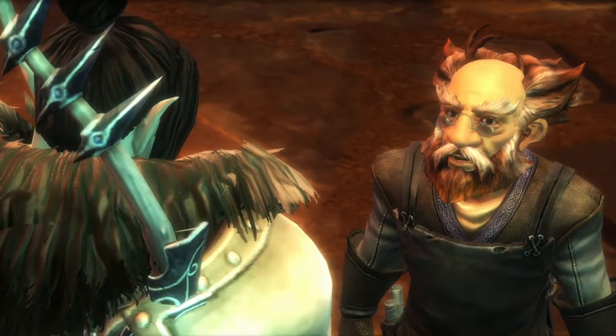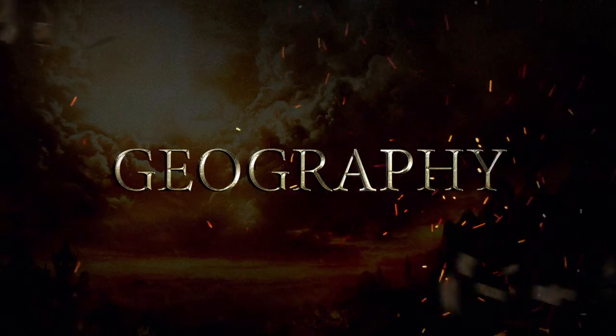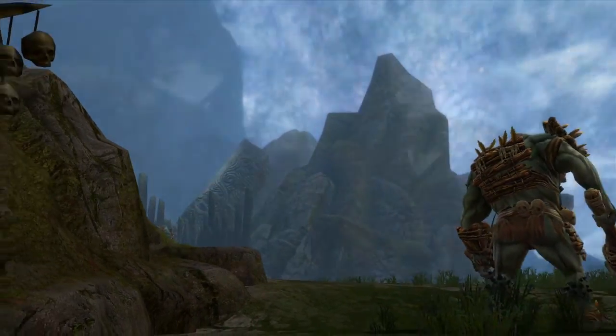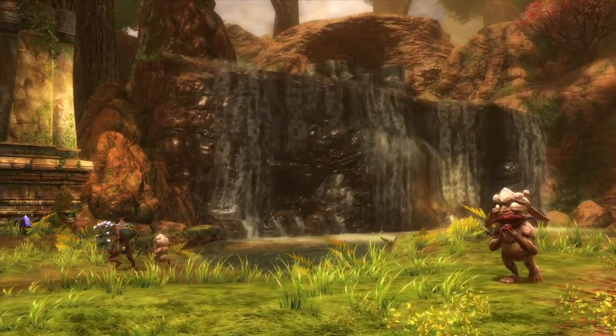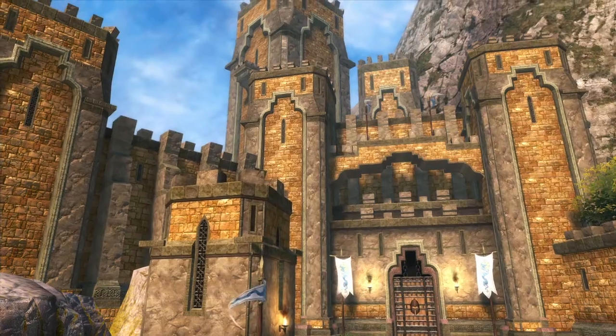If you wish to uncover the mystery of your deaths, then you will need Ventrinia. Amalur's landscape is rich and varied, from the towering peaks of Skycrown to the swampy lowlands of Cluricon and everywhere in between. Regions have distinct flora and fauna, as well as structures both organic and man-made.